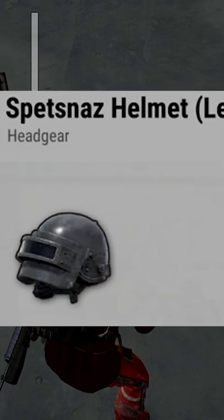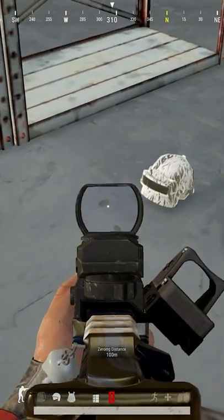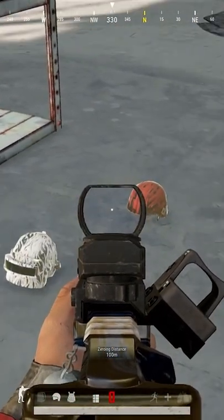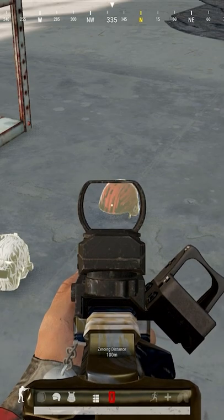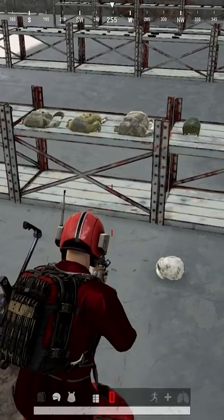A bolt-action sniper can one-shot anyone in a level 1 or 2 helmet with a headshot. Level 3 helmets will keep you alive when you're on full HP against any single shot in the game, except for shots from the AWM, which is only found in airdrops.